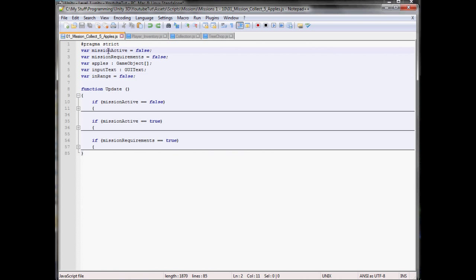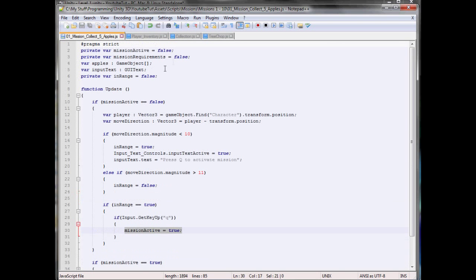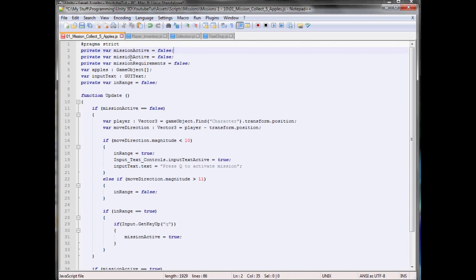And we can make some of these private now — private for mission active, because we already turned it off. Mission requirements private, and in range private, because we don't want to see it in the inspector. Simple enough. Now what we need is a new boolean called mission scroll. Mission scroll is true.